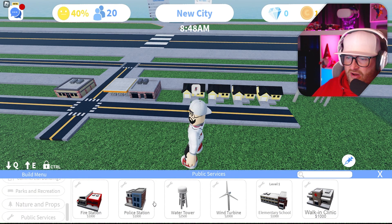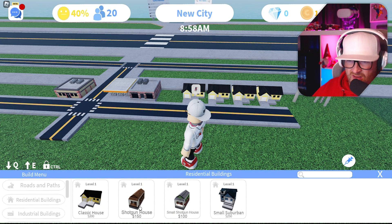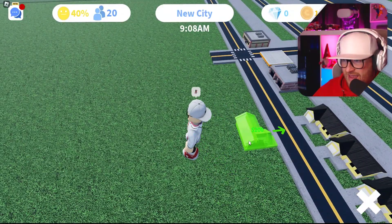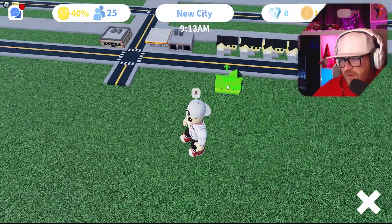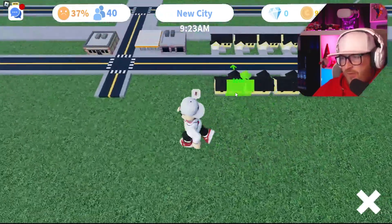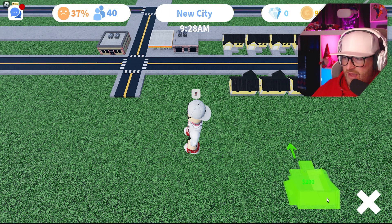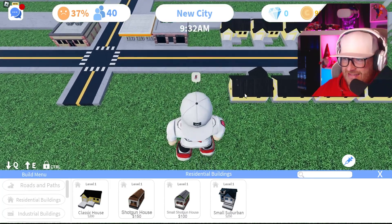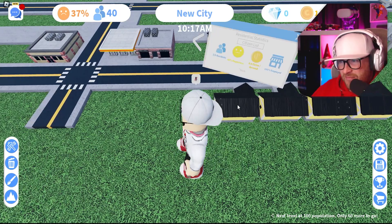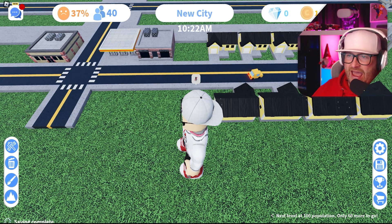We'll make this road into a double road — we'll have some more houses on the other side. We've got about 200, as much as I can handle. So we double up the houses on this street to get more people coming in. We've got 40 at the moment. People are coming in instantly!